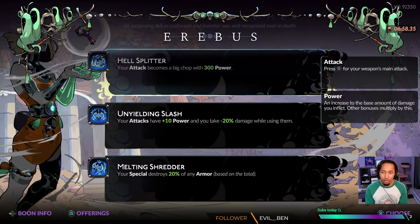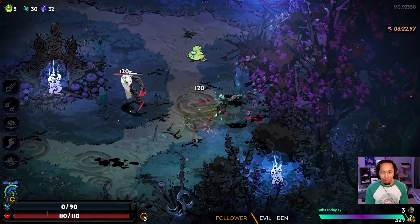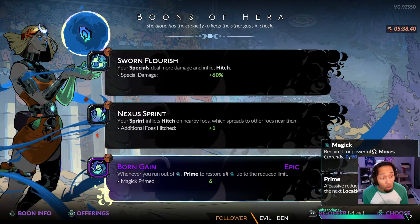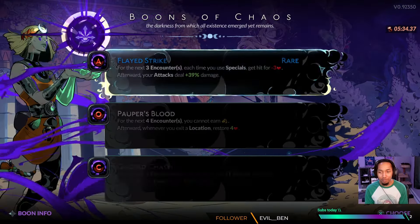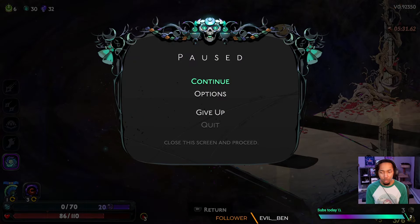When we hop into the run, we get our first hammer: Hell Splitter, Unyielding Slash, and Metal Shredding. We only have one special aspect here, so we're going to grab the Shredder. Keep in mind that Metal Shredder only counts the actual special button — the shield. It does not shred with the damage from the Omega Special. Our initial rooms are a little difficult — I can't really play the Charon weapon because I don't have any mana at all until we get our very first choice door, which happens to be Hera. She gives us Born Gain at epic rarity, so we're only priming 6 mana every time we use it. However it does prime 20 mana just based on the Vows we have.